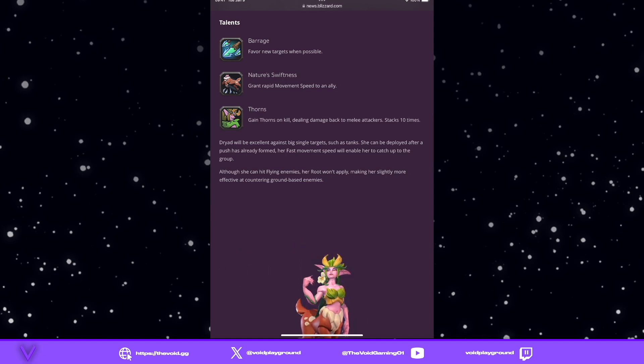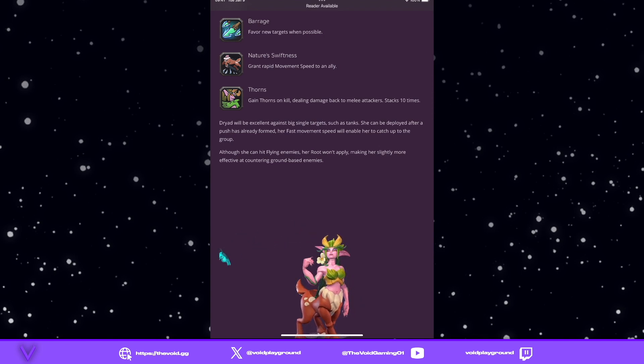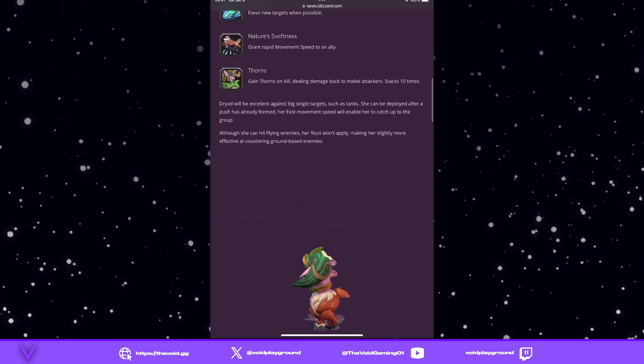I really like the Nature Swiftness talent — that Cenarion theme of helping each other out is great. Next we have Thorns: gain Thorns on kill, dealing damage back to melee attackers, stacking up to 10 times. That could be excellent against bigger targets like the Rock Golem or Lava Golem, though it might be less effective against the Abomination since it can grab units.